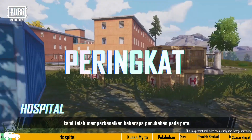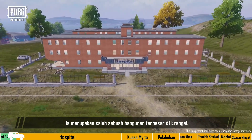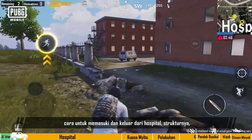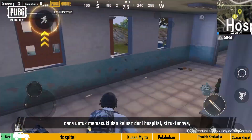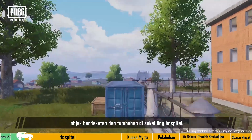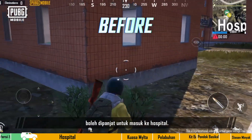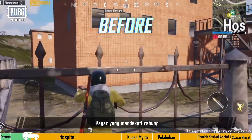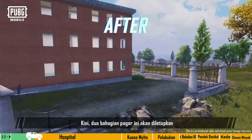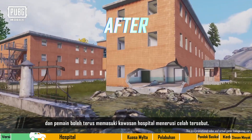In this update, we made several changes to the map. First, the hospital — it's one of the bigger buildings in Erangel. Veteran players should know that some of the fences of the hospital can be scaled to enter the hospital. The ones near the ridges are how most players enter. Now, two spots along these fences will be blown up, and players can enter the hospital area through the gap directly.